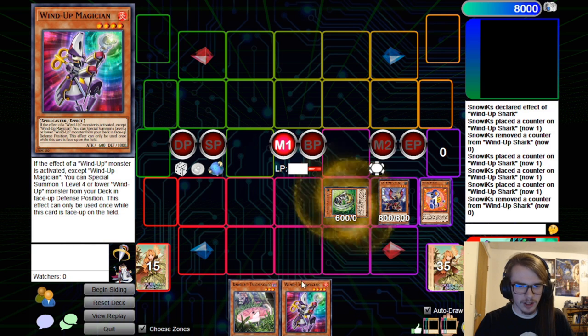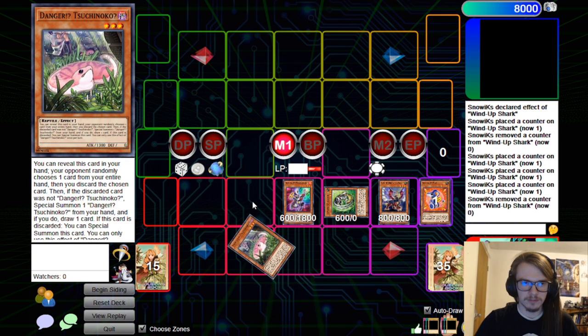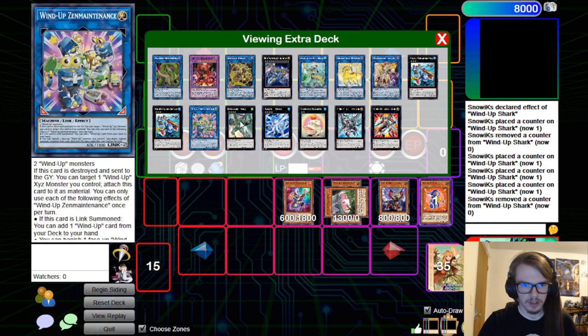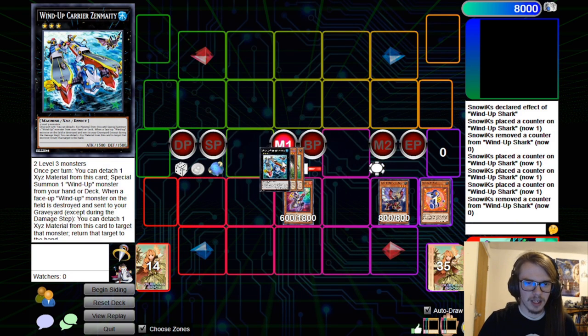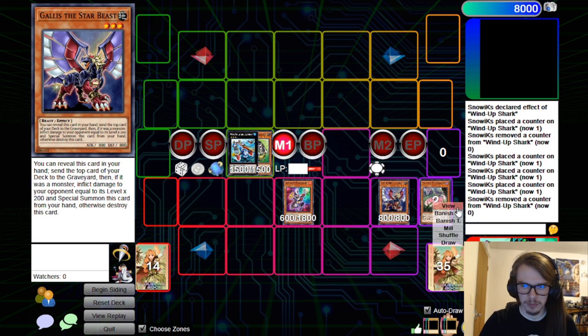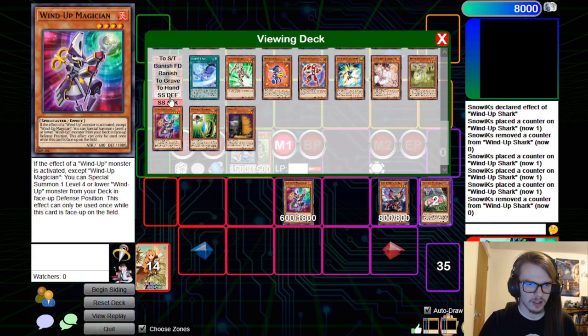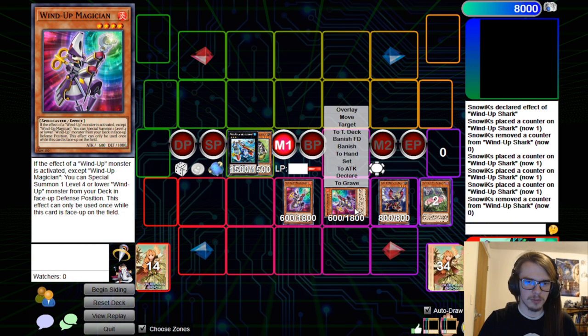This allows us to go for the Psychic Wielder. I'm also going to Normal Summon our Wind-Up Magician. The Tsuchinoko would discard itself and Special Summon if we had no other cards in hand, but this card is always going to hit the field. At this point, we can overlay both of these guys and go into our first Zenmaity. Zenmaity is then able to detach material in order to Special Summon — we're going to go for the Wind-Up Magician.